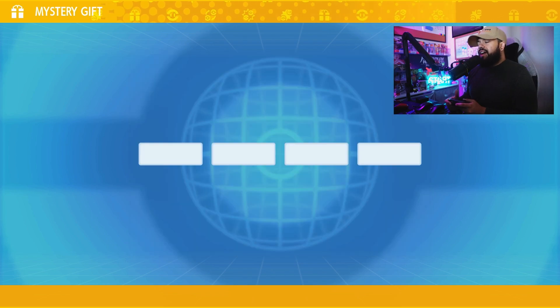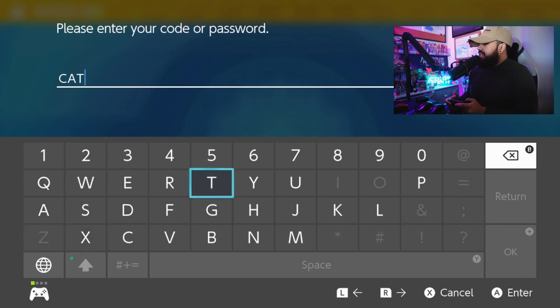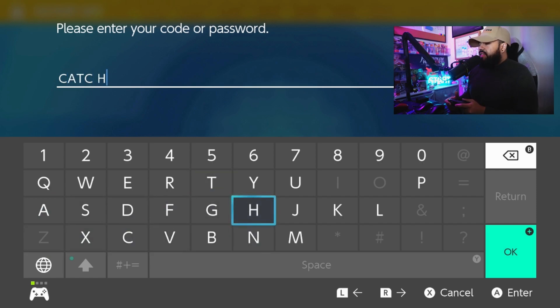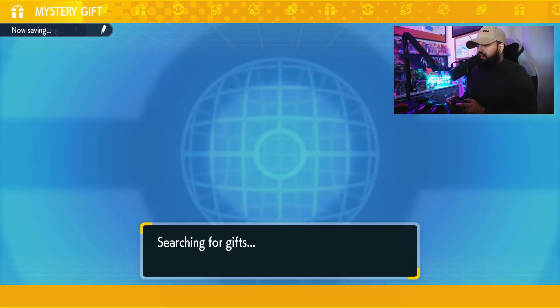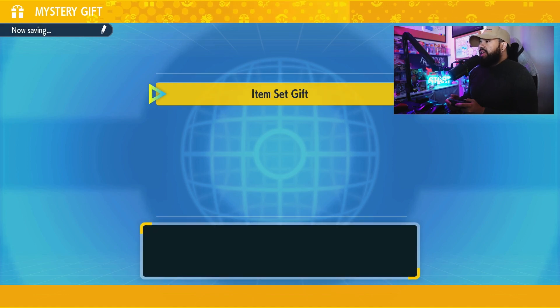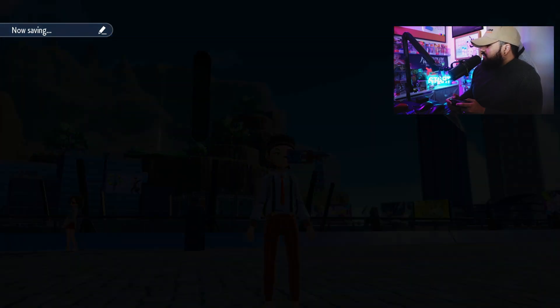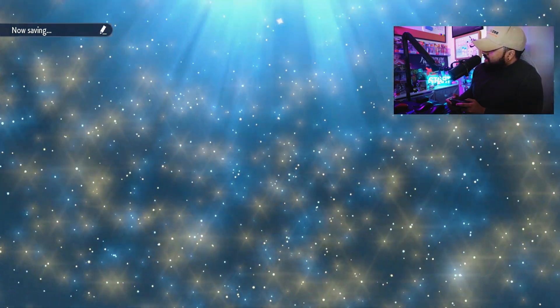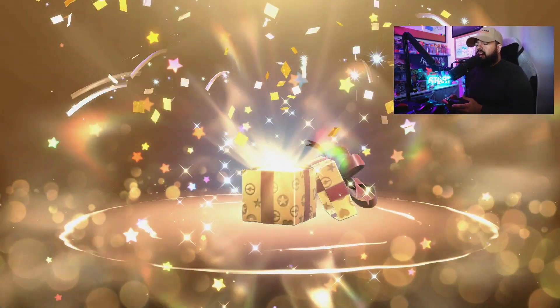Rare candies might actually be the best one, but we'll say the last one is the best one. The last code is CATCHBYBALL — C-A-T-C-H, then B-Y, B-A, L-L. This one is going to give you a variety of different balls for free. It's an item set gift — this one's going to give us five nest balls, dive balls, and luxury balls, and I think there's a couple more. So it's going to give us like a whole set of about 25 balls.